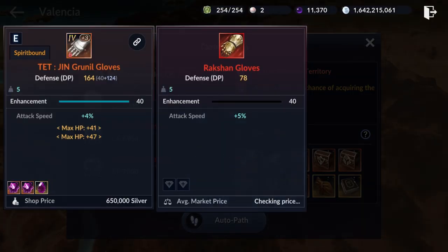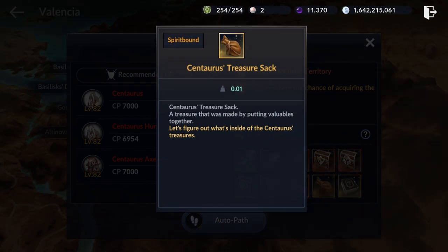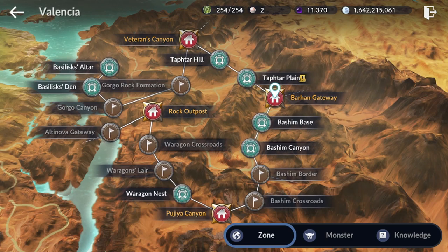At Taptar Plank you will be able to receive a red glove, and you can also receive a treasure sack — similar to the Salzan treasure sack from Shrouds. When you open it, you can get golden loot to sell for extra silver. This is a good farming spot for both experience and silver if you are above 7,000 CP.